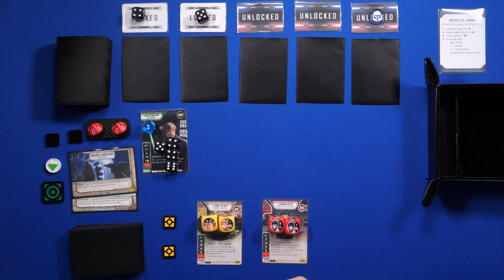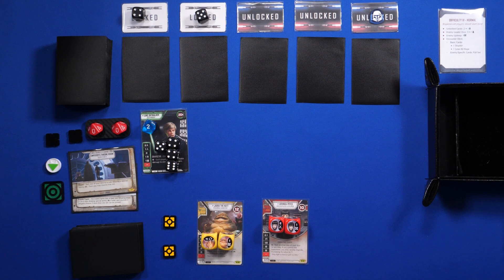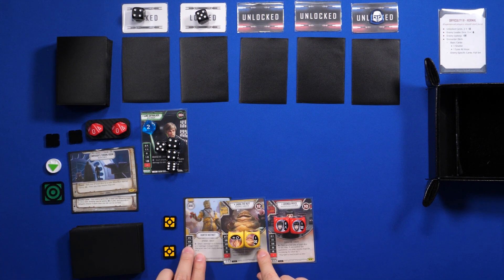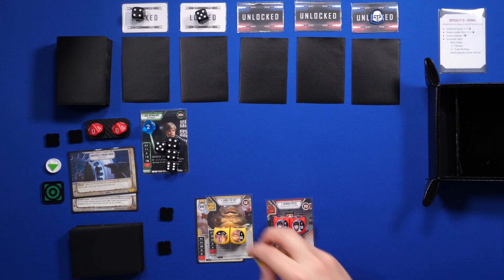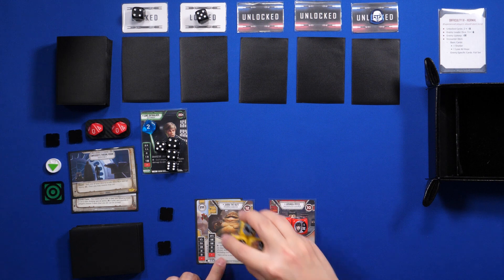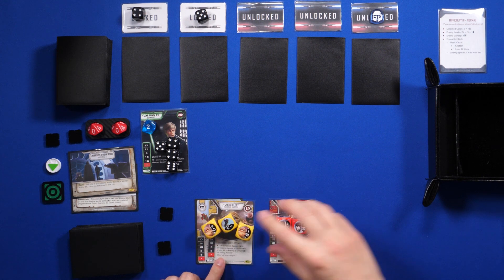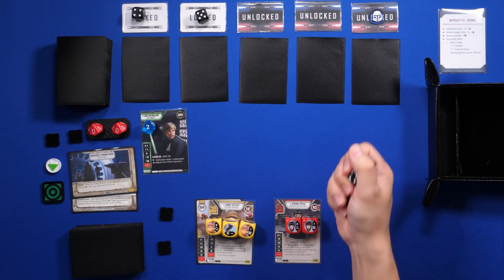I go first, and I want to start by giving Jabba the Hutt an upgrade — let's start with Hunter Instinct. If that die is rolled I'll explain what it does, but it's just an upgrade. The whole point of this deck is to have a bunch of special dice faces to get the most out of Jabba the Hutt's ability: deal indirect damage equal to the number of special dice faces that you have. That was my turn, and now we go with Luke.